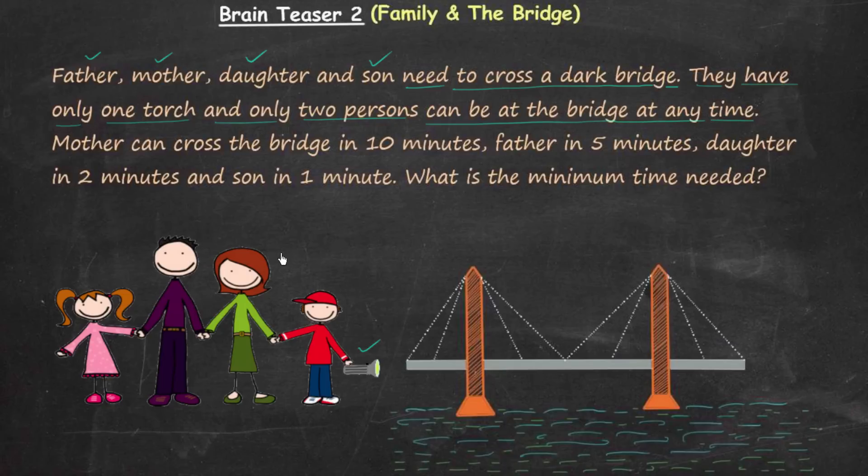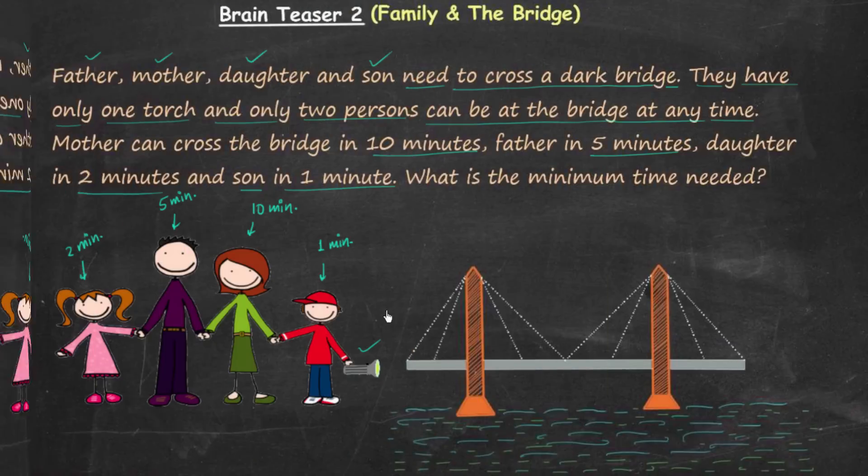Out of four members, only two members can be at the bridge at any time. Mother can cross the bridge in 10 minutes, father can cross the bridge in 5 minutes, daughter will cross in 2 minutes, and the fastest one — son — will cross in 1 minute.